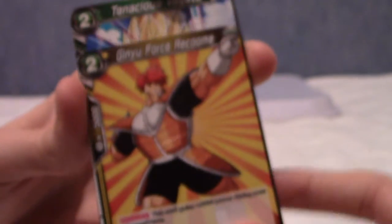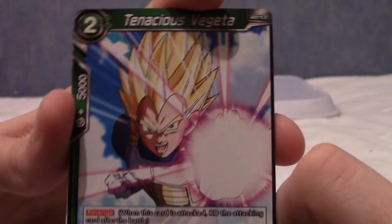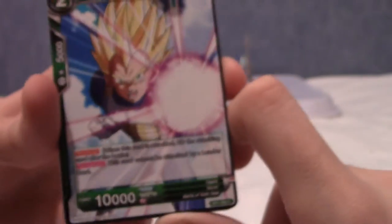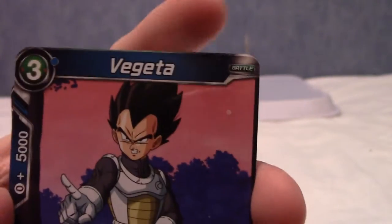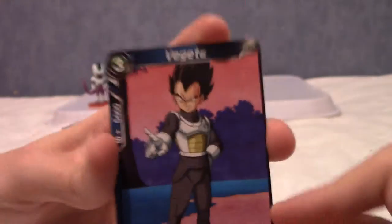We have Racoom, Ginyu Force Racoom, and he is from the Freeza saga. Next, we have Tenacious Vegeta from the Battle of Gods saga. So this is the movie-themed ones and the Freeza saga. Because we also have just plain Vegeta from the Freeza saga.